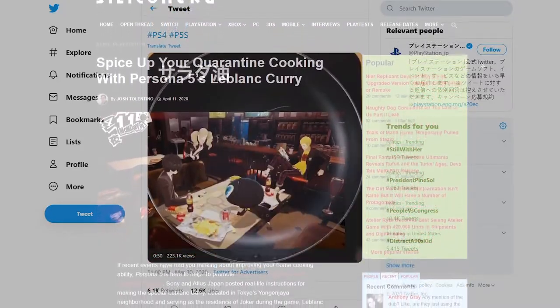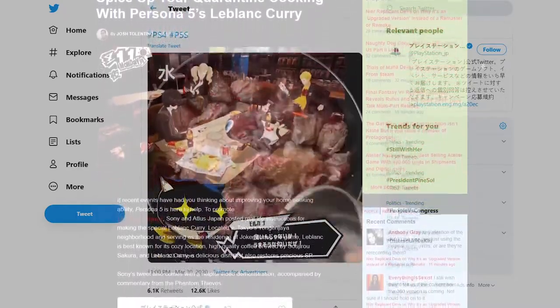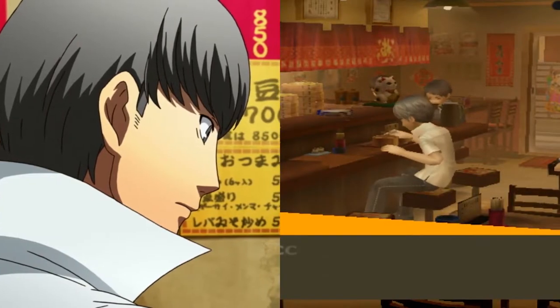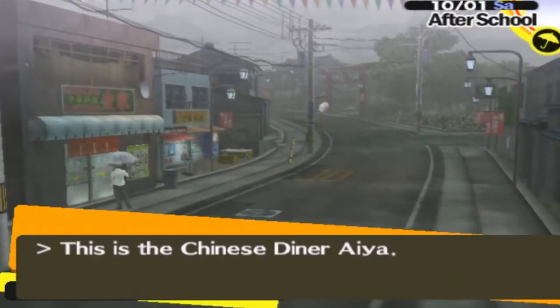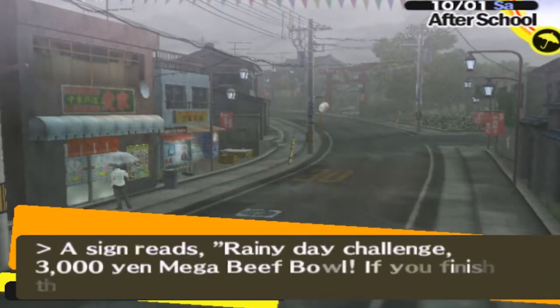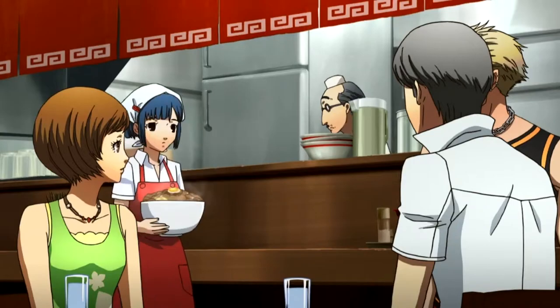Unlike the LeBlanc Curry featured in my last cooking video, I had very little to go off of this time when tackling how to make this dish. But by combining the game and the anime, I had at least enough clues to give me a solid enough starting point. The diner that serves it is called the Chinese Diner Aya, so it's a safe assumption that the Beef Bowl is prepared in a Chinese style, which gives me a very strong idea of what I'll be using as flavoring.